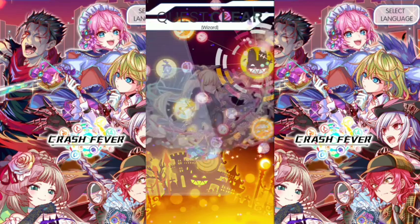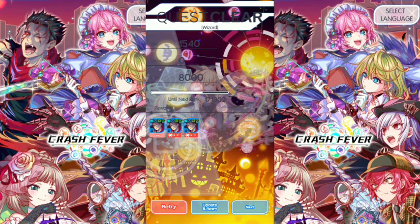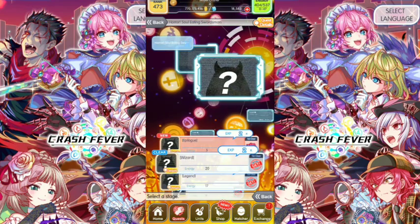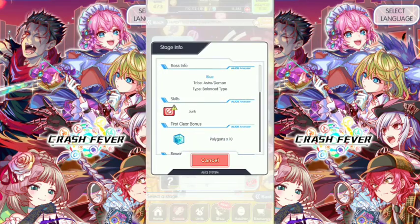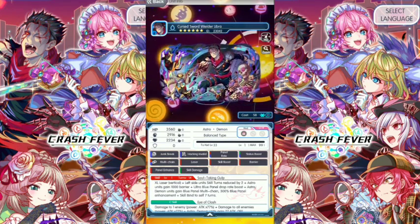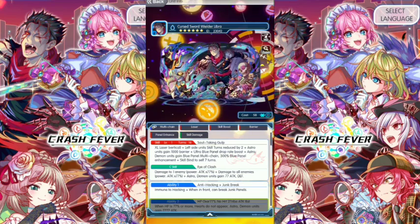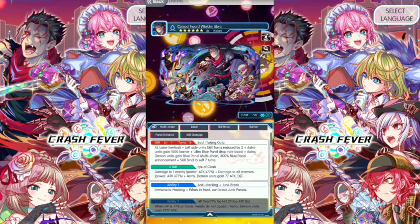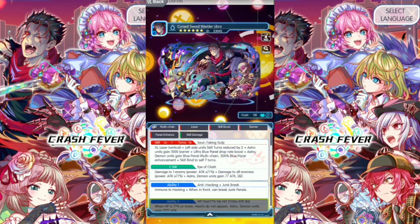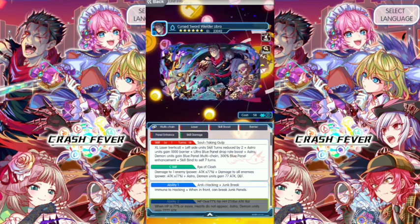We got three drops. Let's see how many bugs we can get — reverse luxe. Three, five, six — four plus three, seven. Got seven bugs. The reward unit is a Halloween version of Libra, the blue unit — Curse Sword Wielder Libra, cost 58, Astro Demon, Balance type. Skill: Soul Taking Group XL Laser Vertical. Left side unit skill reduced by two. Astro unit gains 10,000 barrier, ultra blue panels drop rate boost. Astro Demon units gain blue panel multi-chain 300 blue panels. Enhancement skill buy to self, seven turns.